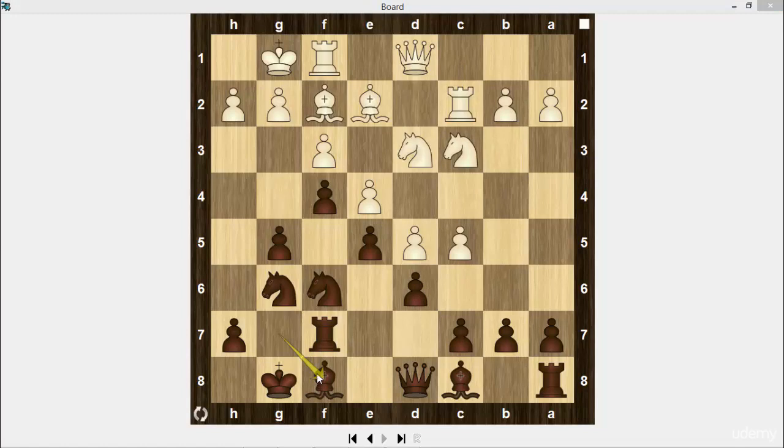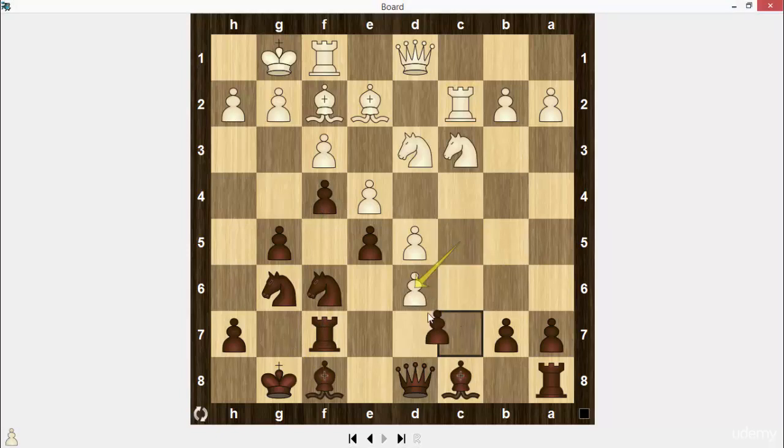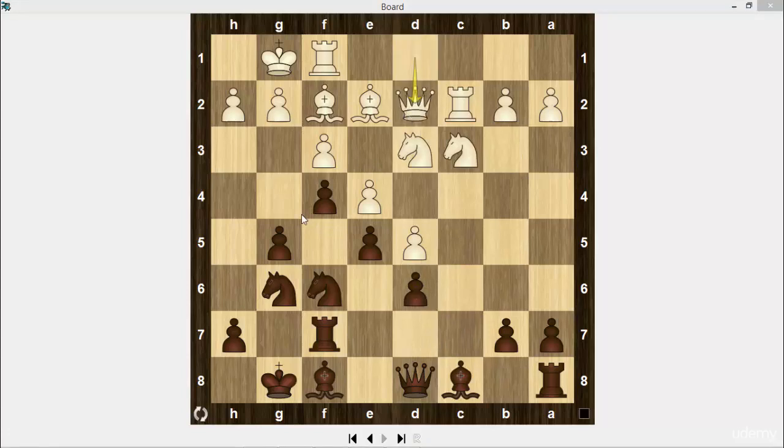Bishop f8 — a typical move for black. He protected the d6 square with his bishop and now he is going to move the rook to g7. At the same time, black's knights attack the white king. c takes on d6, c takes on d6. Queen d2. g4.